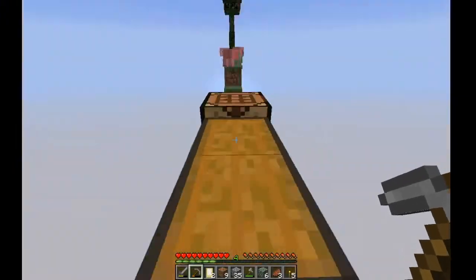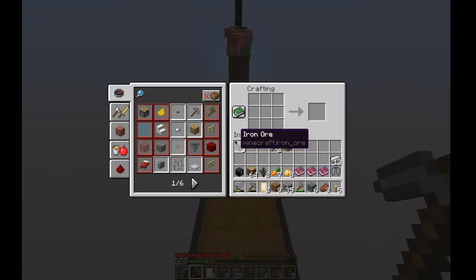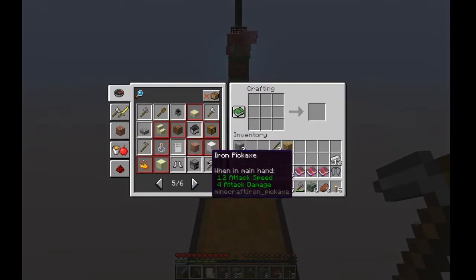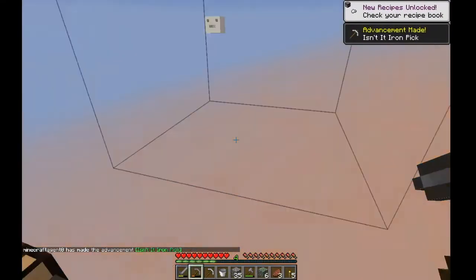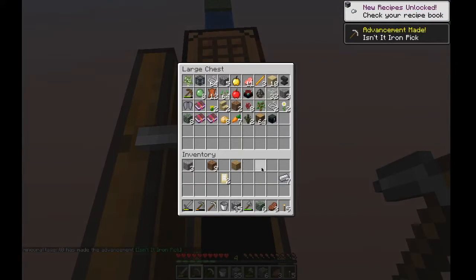Oh, it's in my chest. Let me grab some iron and make an iron pick. I'm going to make a bucket as well, just because. I definitely want to put all this stuff away. Boom, there we go.